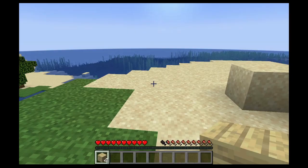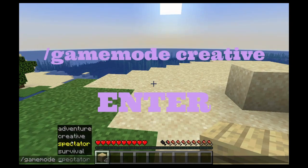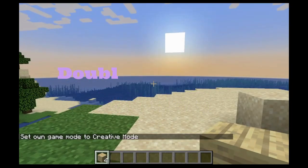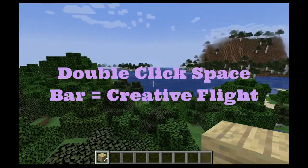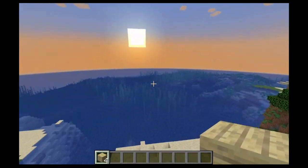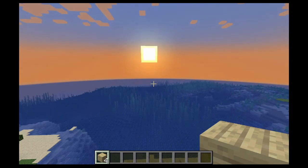Another important control, especially if you want to use cheats, is the slash key. And by double-clicking the Spacebar, I am flying in the air. Take a look at my beautiful world here! The sun is setting, and I think that is enough for this short episode on the keyboard controls in Minecraft. See you next time on Minecraft Gems!